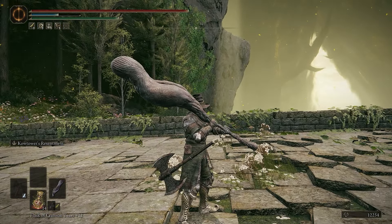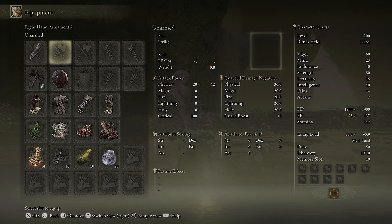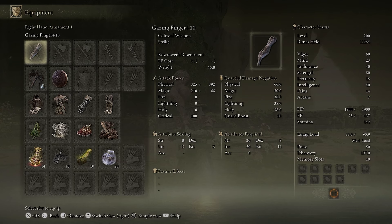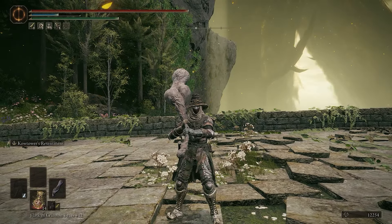We're using the big finger weapon — not the little finger weapon, the big one. The Gazing Finger is an interesting colossal weapon. It has B scaling in strength and that's where we have most of our stats — 80 strength — but we also have 40 INT because it has a D in INT scaling. A little bit of faith allows us to use the Smithscript Shield, and since we're relying on the ash of war we can also take advantage of the Shard of Alexander, because that makes the Smithscript Shield better as well.